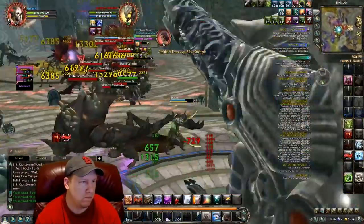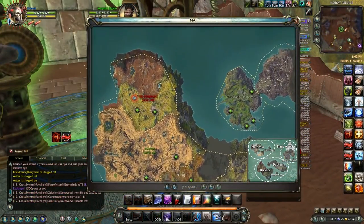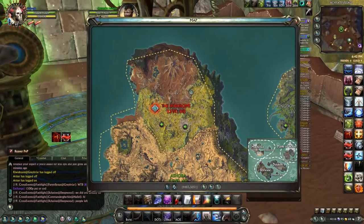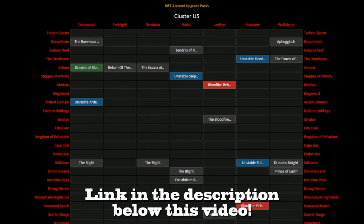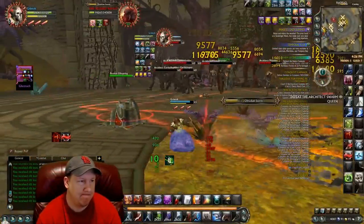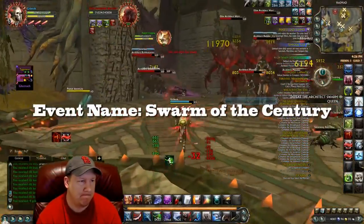Another really great way of farming Planarite is by doing the zone event called Swarm of the Century, held in the Dendrome in the Storm Legion lands. To find out when this event is happening, you can go to a Rift event tracker and you'll see it appear there, so you'll know when to head to the Dendrome and take part.